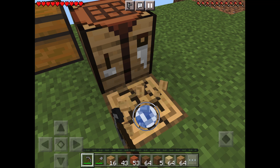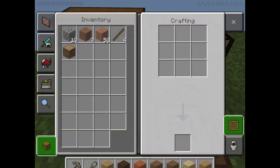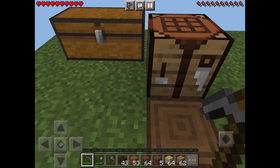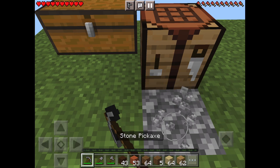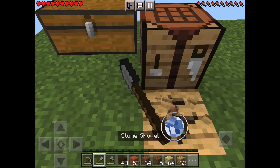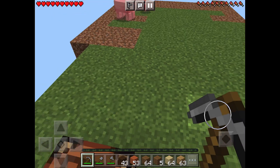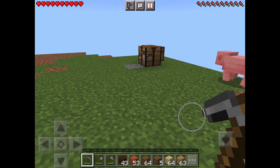Right now I have a pig, a parrot, and another parrot. In this video for one block skyblock we're going to be building a house and making the main part of a nether portal to go to the nether. I'm just collecting a little bit more wood so I can start building my house. I made some extra tools to help me and this is where I'm going to build my house right here.